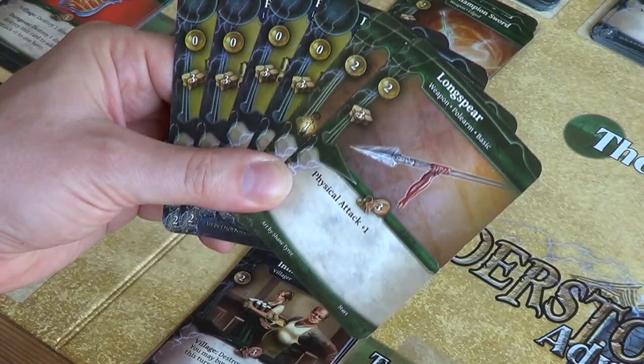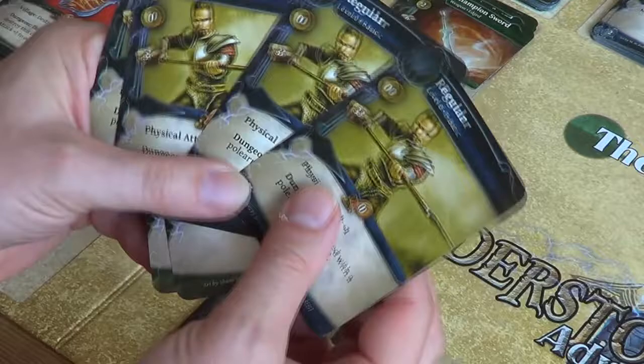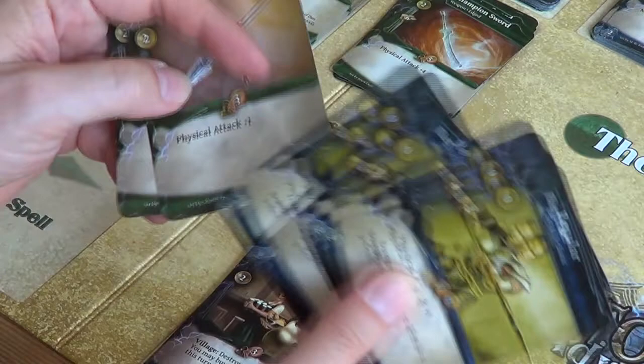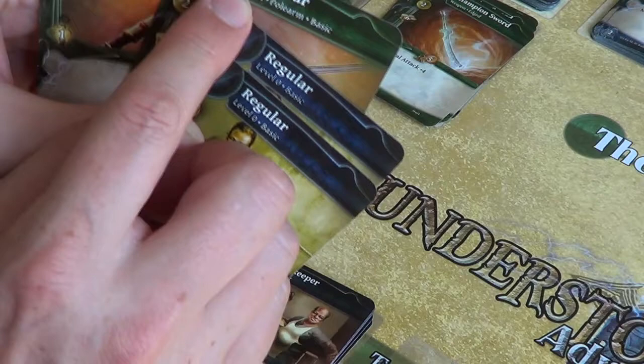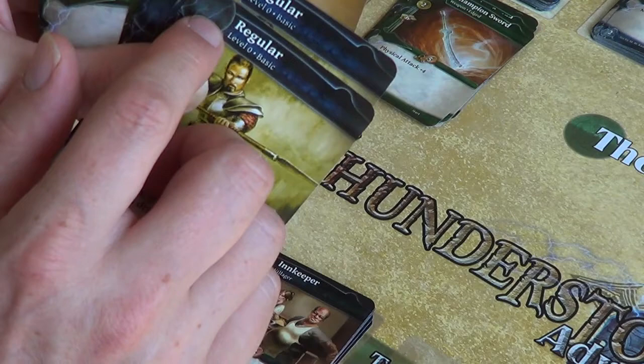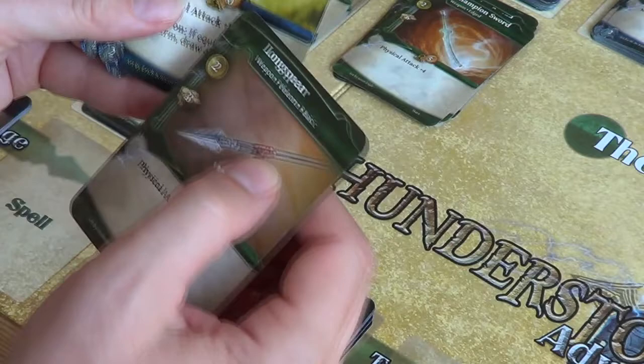Another thing we can do is look at the attack value our cards provide. This one gives us physical attack 1 plus 1 plus 1 plus 1 — that's 4 physical attack. It also says if we go to the dungeon and are equipped with a polearm, draw a card. The long spear is a weapon and a basic polearm, so if anything asks whether we have a weapon or a basic card, yes we do. You can look out for those kind of abilities.